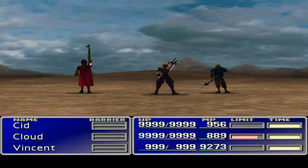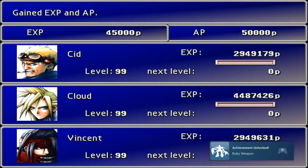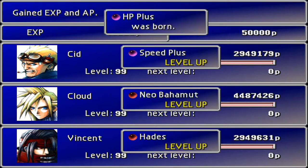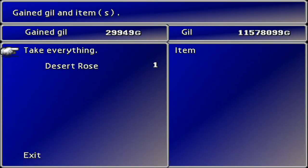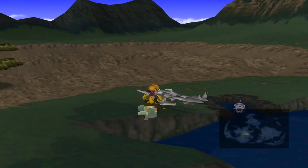Almost seemed too easy this time. But that's why we went and put down that massive amount of prep. Look at that — Ruby Weapon achievement! HP Plus was born, Hades was born — I've got a feeling everything is going to be born. Quadra Magic. We've got the Desert Rose! We have someone we can go and give that to — let's go and do that first before we finish up here.